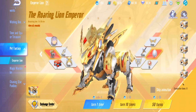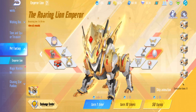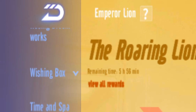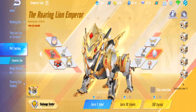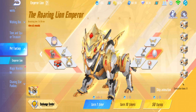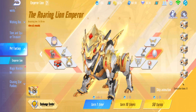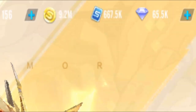I'm back in Garena Speed Drifters for another gacha. This time I'm going to gacha the pet fantasy Emperor Lion - it's gonna expire soon, this is actually the last day of the gacha. I've never done any pet fantasy gacha before. This is Bunny's account - Bunny wants me to gacha the Emperor Lion on the last day. By the time this video's out this pet gacha will be gone, but it will come back again.